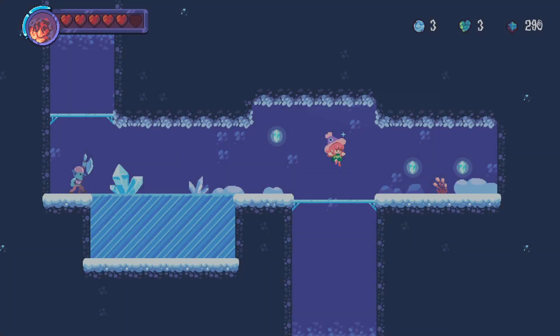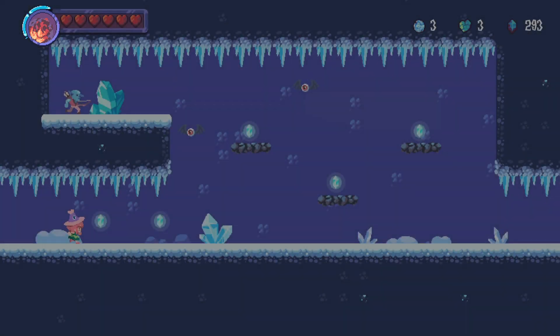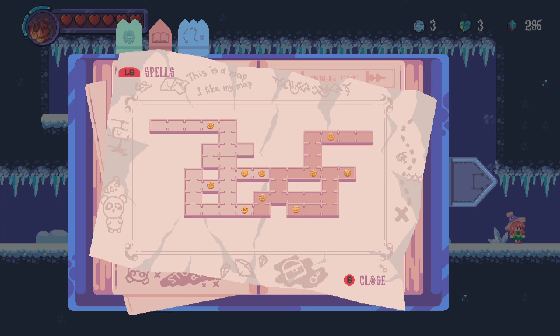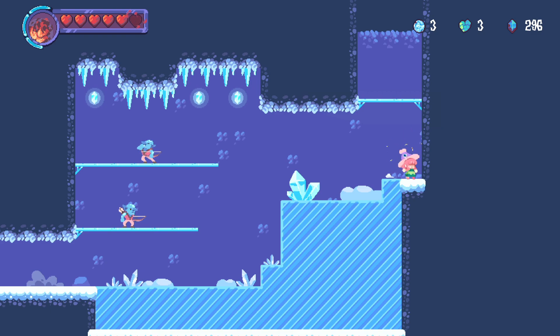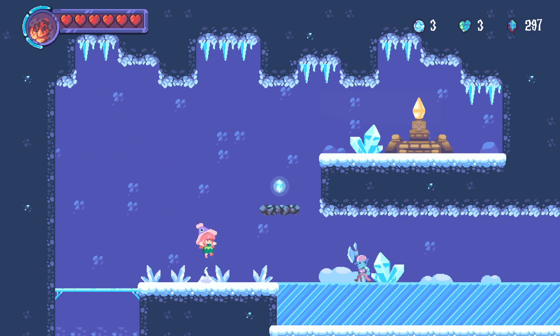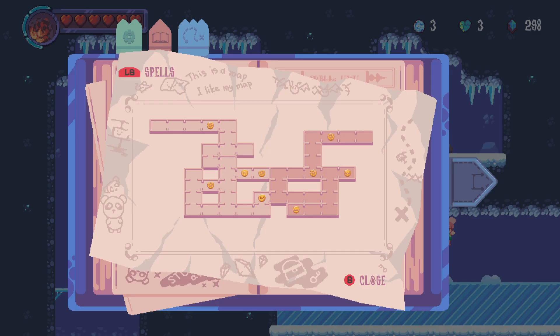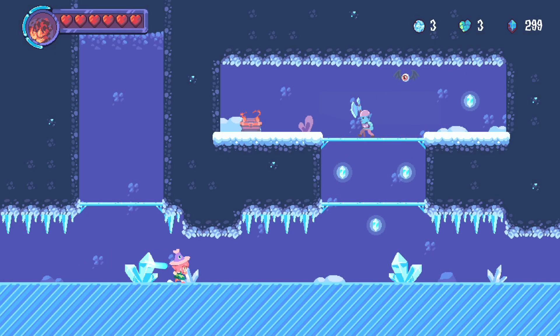I'm just gonna quickly stick my head up this room, just have a quick look. There is a healing plant — I'll just get it. Back down. He's respawned, of course. Why wouldn't he? Let's go this way. And we're saved, cool. Why does it go all the way right then down? Seems to be the most efficient route, I think. That's cash — not even bothered going up there.